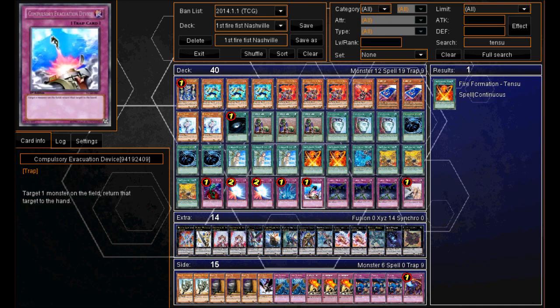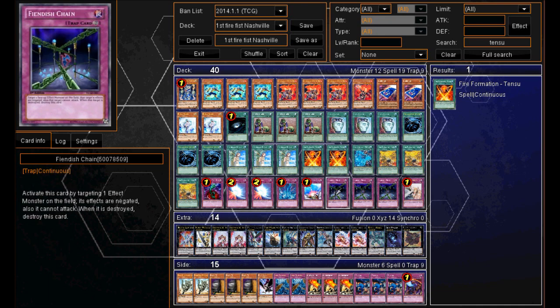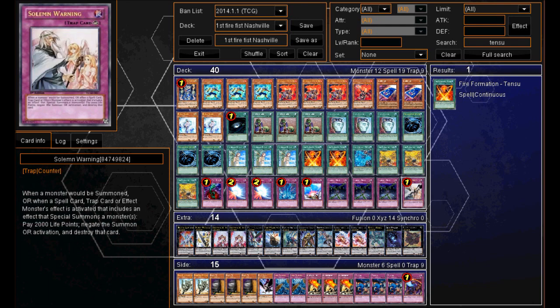Moving on to the traps we've got 1 Bottomless Trap Hole, 2 Mirror Force, 1 Torrential Tribute, 1 Compulse, and 3 Fiendish Chain. Now 3 Fiendish Chain seems to be a big trend at the moment — all the top decks seem to have 3 Fiendish Chain, so that's pretty interesting. Then 1 Solemn Warning.